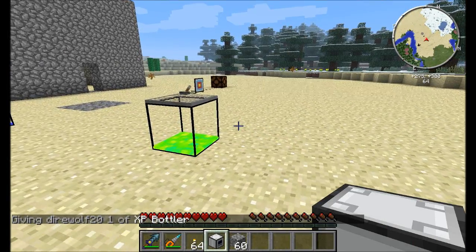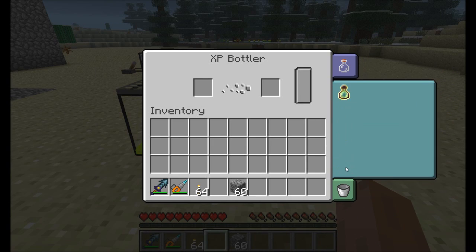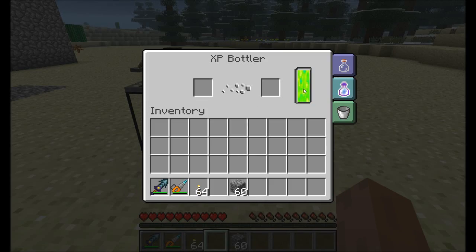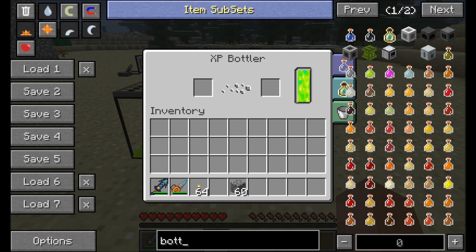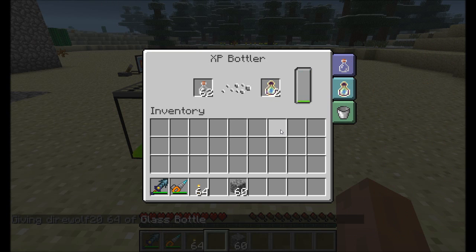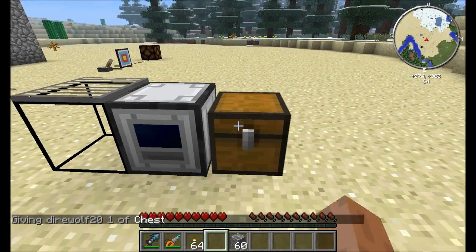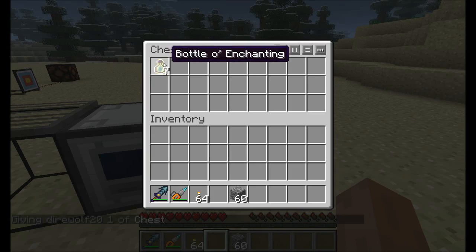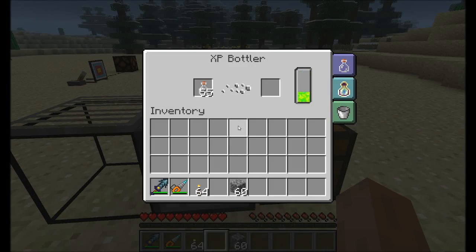Now for the different uses of liquid experience. First, the XP Bottler. You can auto-extract, auto-eject, and auto-drink. We'll set it to auto-drink from the left side — it fills up with experience. Once auto-drink mode is enabled, place some empty glass bottles in the machine and it starts making bottles of enchanting. Then open the auto-eject tab, check the box, and click on the side you want to auto-eject into so it stores the bottles in a nearby chest.